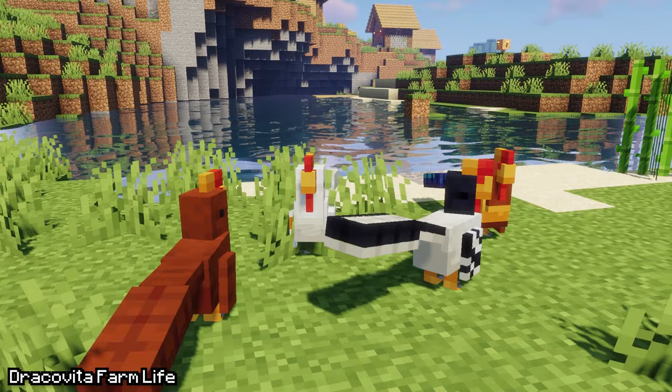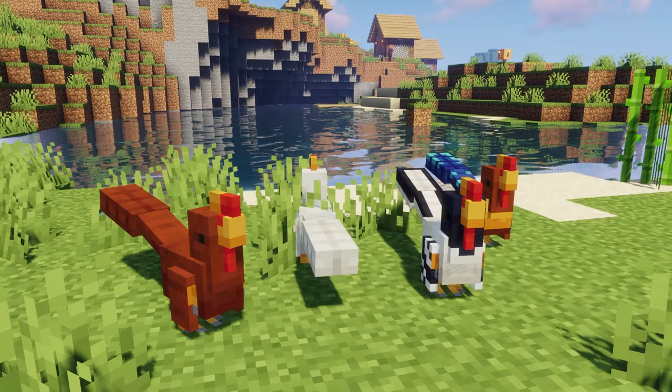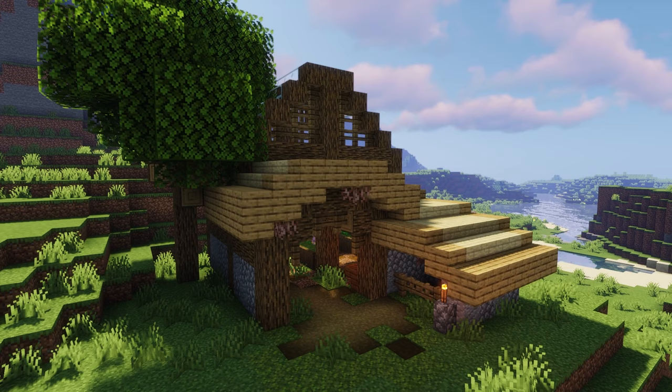Next, we have the Dracovita Farm Life mod. This mod adds unique livestock and other companions. Galaraptors are chicken-like creatures that fend off foxes and ocelots. They drop raw Galaraptor meat and feathers and also lay Galaraptor eggs. These creatures can be found in greenhouses and can be bred with melon or melon seeds. Greenhouses are new structures that spawn in forests and plains biomes.